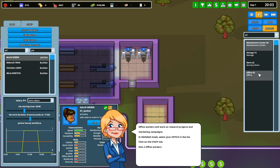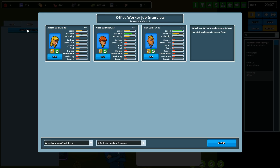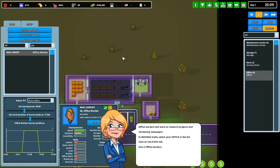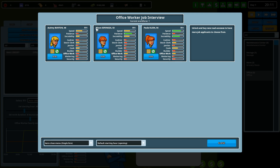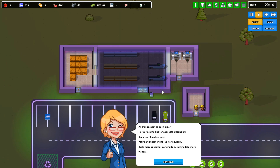Now we need to manage our office and get office workers. They want me to hire two. I'm going to do you — you don't need to be sociable, I think that's fine. And our other office worker, speed is good. All things seem to be in order.